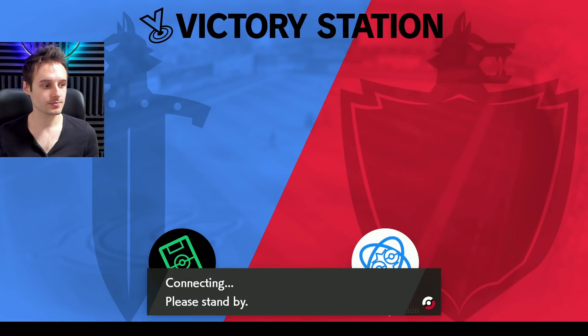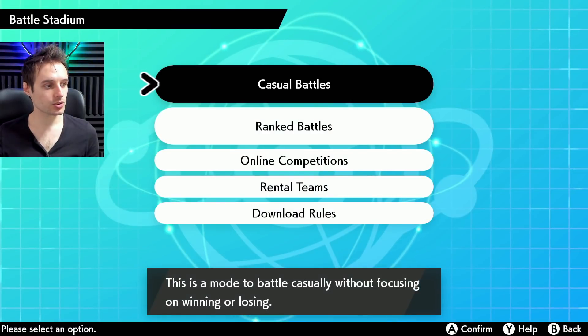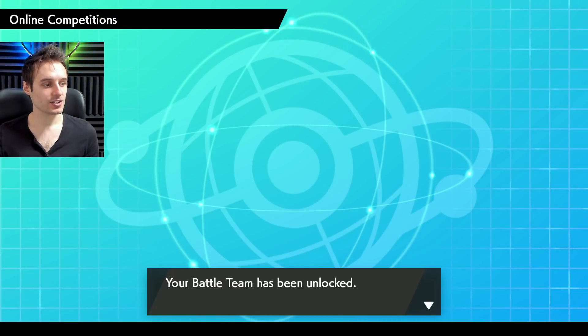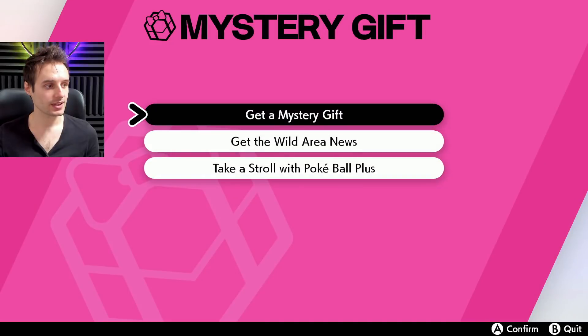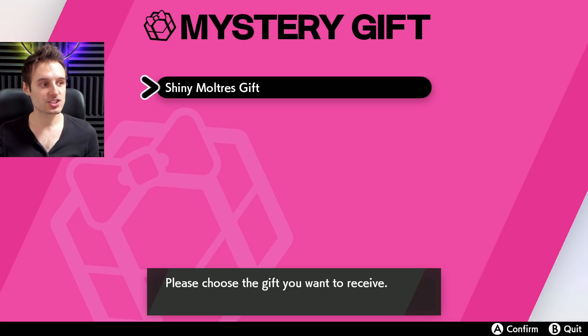Go to Versus, then go to Battle Stadium. It will connect you again to the internet. Then go to Online Competitions. It will check the status of the competition. The competition in which you're participating has ended, your team has been unlocked, the results, et cetera. That's all you need to do. You can spam B after that. Go back to Mystery Gift, Get Mystery Gift, Get Battle Stadium Rewards — and the Battle Stadium Reward that was locked behind your software will now be unlocked. It's the Shiny Moltres Gift.